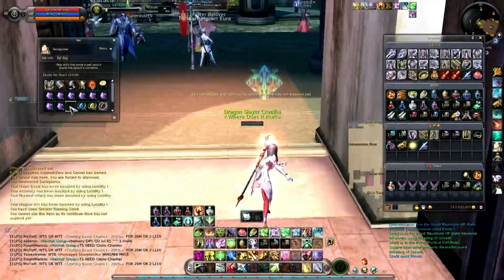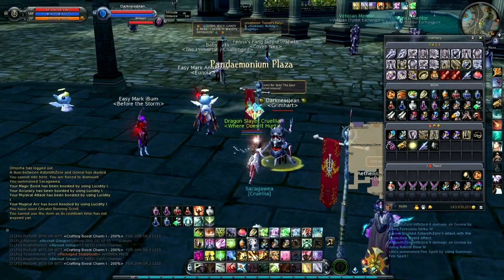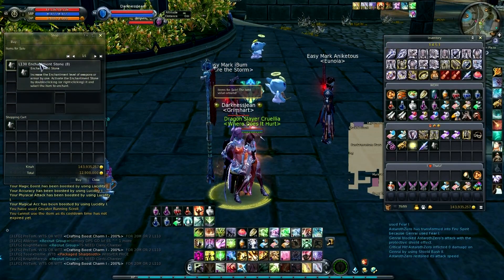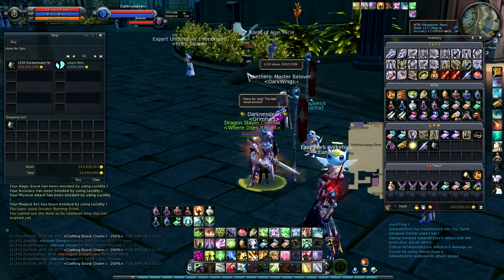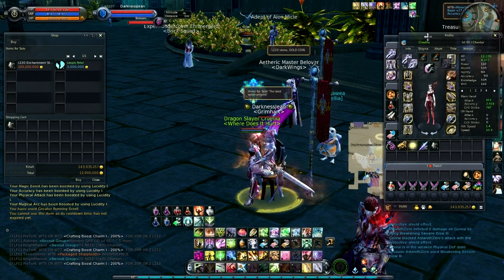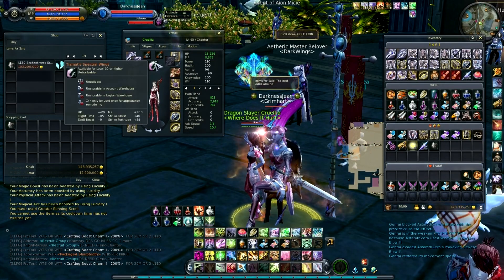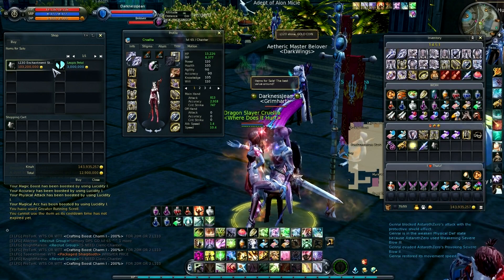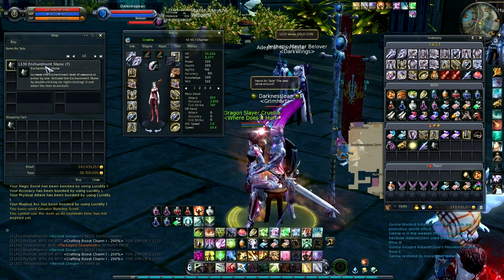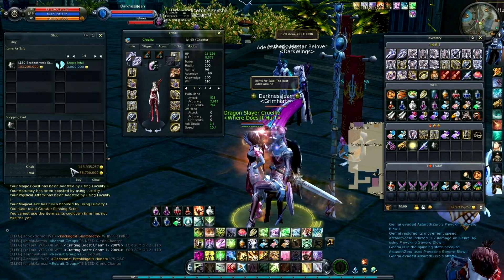Alright, it's time to take another big risk. I realize I don't really need to spend my kina on anything other than improving my gear for a while. So I'm going to visit this guy's store — his 130 stones cost 13 million each. That's not too bad. There was someone for 12 on the broker earlier but they got bought out before I could react. We're going to cross our fingers and hope I can get this weapon to plus 14. I need 4 stones at minimum assuming they all go in.